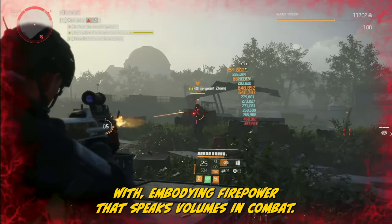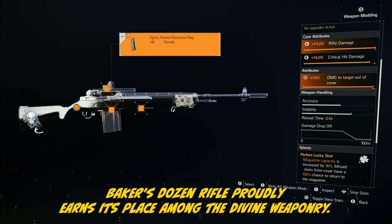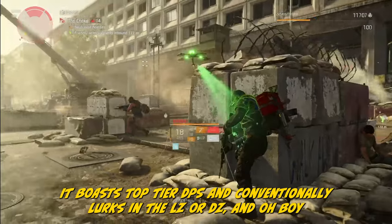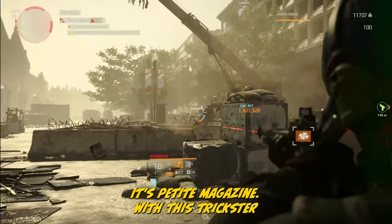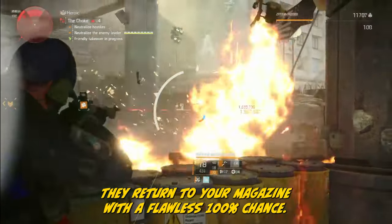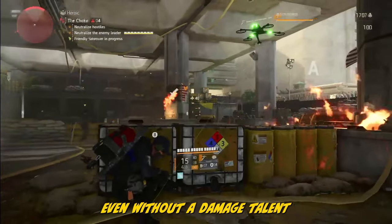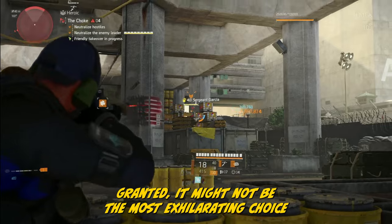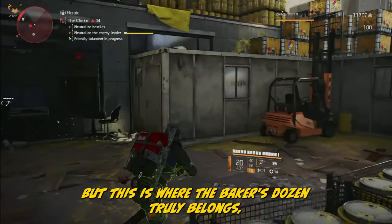The legendary M1A Baker's Dozen Rifle proudly earns its place among the divine weaponry — a true no-brainer for point-and-shoot aficionados. It boasts top-tier DPS and lurks in the LZ or DZ. It comes with a nifty trick: Perfect Lucky Shot — the talent that solves the M1A's Achilles heel, its petite magazine. With this trickster, your magazine gets a hearty 30% boost, and missed shots return to your magazine with a 100% chance — like having your own shooting range where bullets never leave. So strong, even without a damage talent, you'll decimate anything in sight. Believe it or not, they already nerfed this thing. But this is where the Baker's Dozen truly belongs.